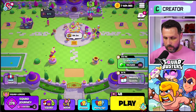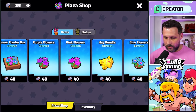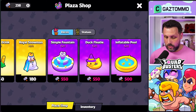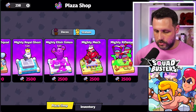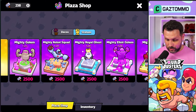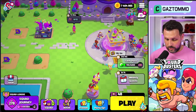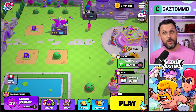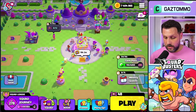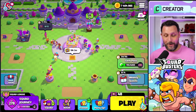We've got 238 hammers and all these items in the shop. Obviously I haven't got enough space to buy everything, but we're going to buy the epic stuff because the epic stuff's better. They're all 2,500 hammers. We're going to populate this plaza, see what it looks like at the end, see if it was worth it, and see how much gold it actually costs.